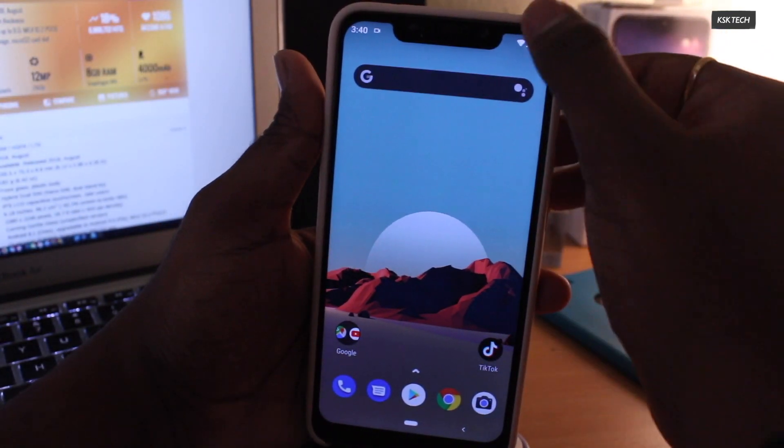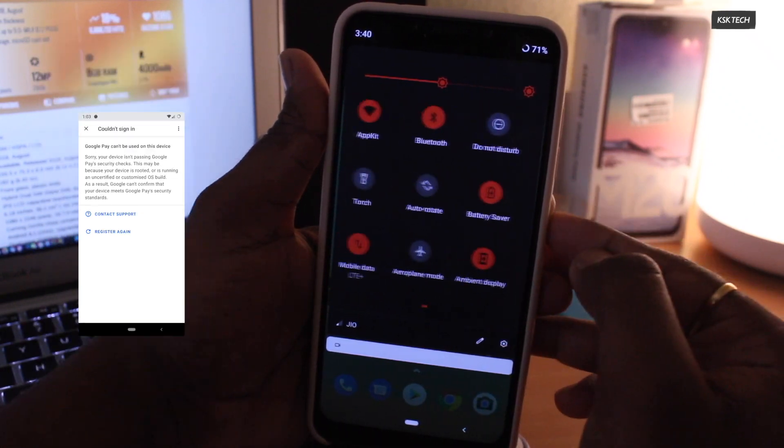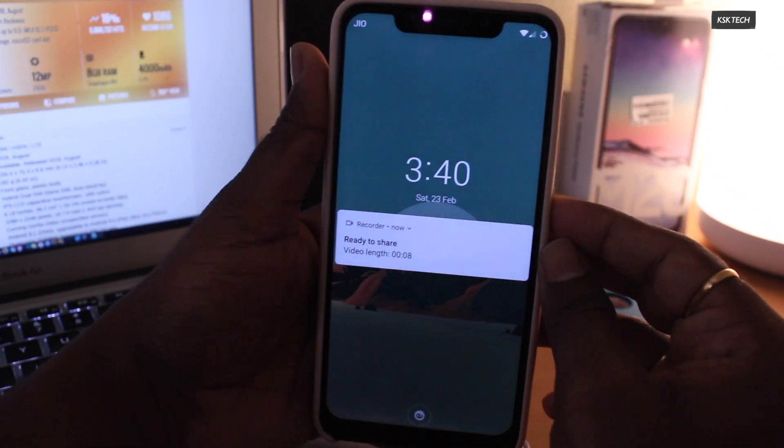Overall, when it comes to features, you will get all the standard Lineage OS features including normal things like Wi-Fi, Bluetooth, Wi-Fi hotspot, VoLTE, LTE, Face Unlock, and Fingerprint — all working fine.